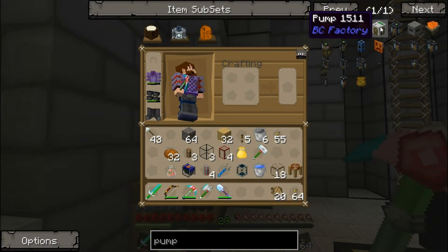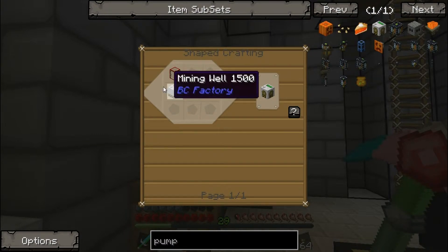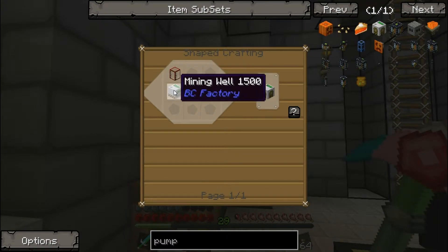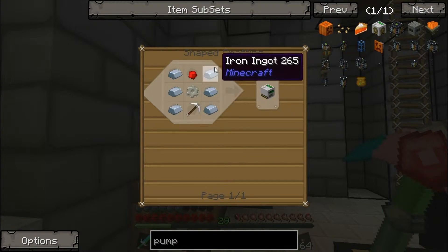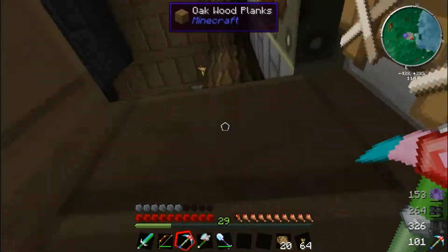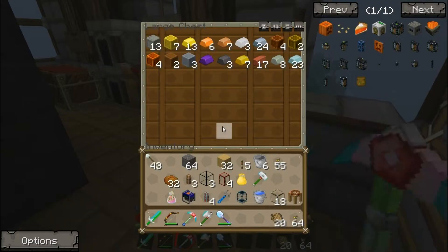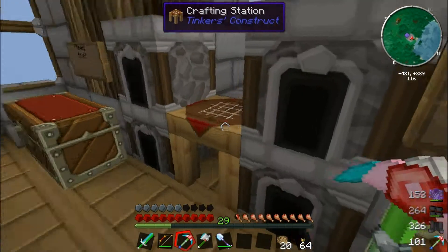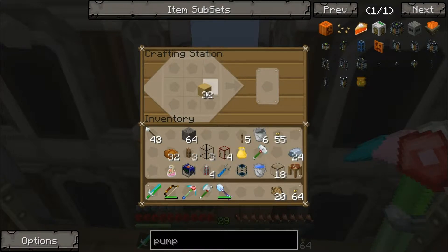We need to build a pump — we're going to build the BuildCraft pump because it's probably the easiest to make. We need regular BuildCraft tanks, a mining well which requires some iron, an iron gear, a bit of redstone, and a pickaxe. We can do that easily right now — we just have to grab some iron. That's probably enough iron.